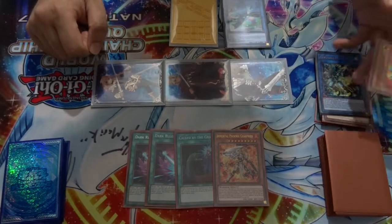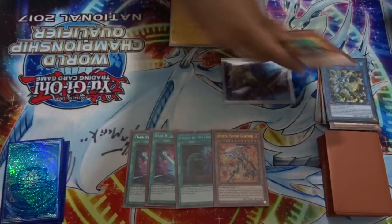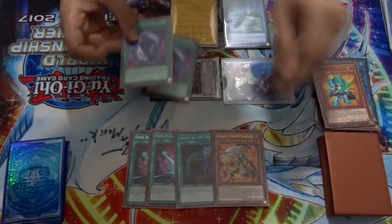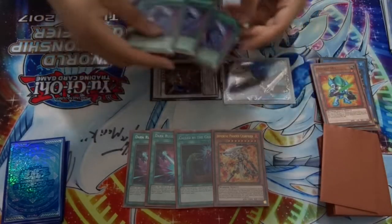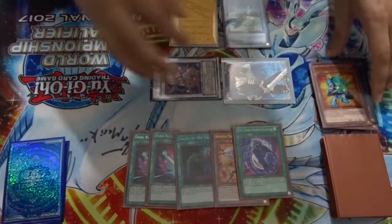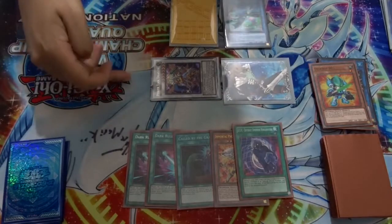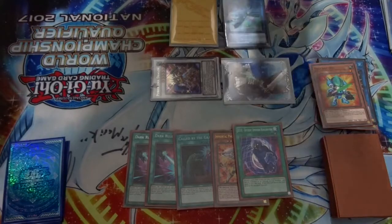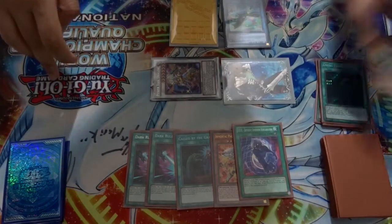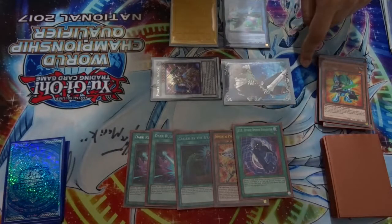Once we have our three tokens, Deskbot 001 will summon itself back because two or more machines were summoned at the same time. We can then use two tokens and Deskbot to summon Power Tool Dragon. Power Tool's effect reveals three equip spells from the deck — revealing the three DDRs — and we take one to hand randomly, shuffling the rest back. If you had Renaud or another extender you could summon Renaud, make Omega or Savage for a negate, add back Living Fossil, and carry on extending with Auroradon's effect.